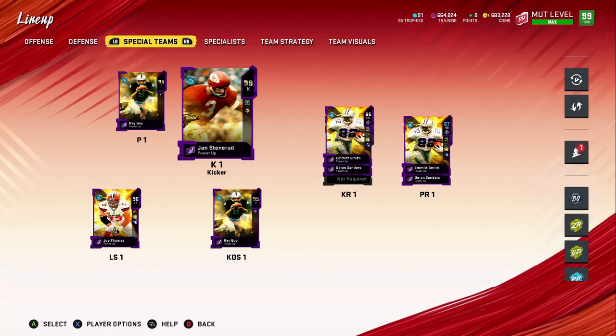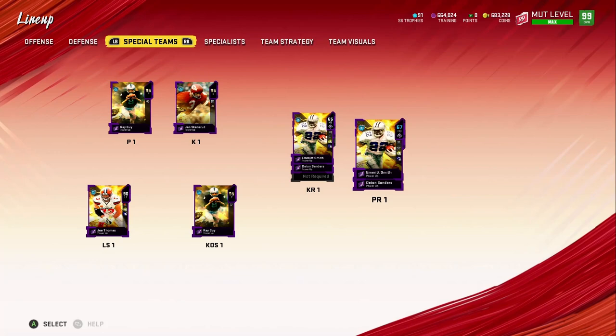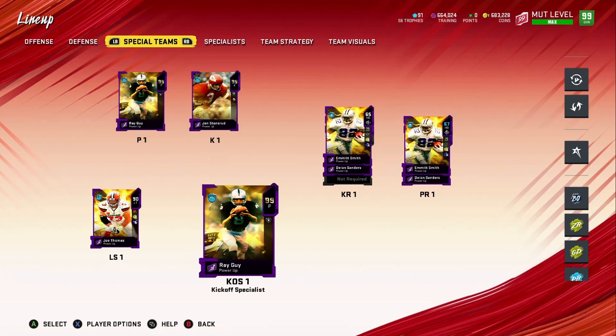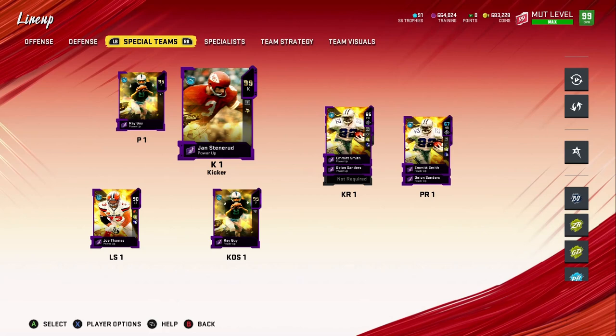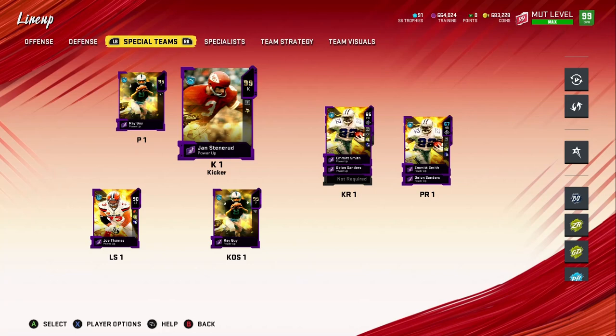Here we go — adding them to the lineup. There it is. As you can see in the top right corner, it says we achieved 99 overall. Like I said, you guys don't need it — I just got it because I was able to. You can do this later on whenever you get more coins. The 95 kicker is decent and they do the job, but the 99 kicker is a bit better.